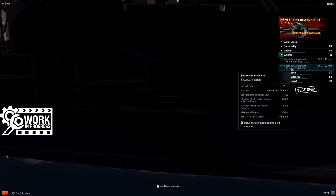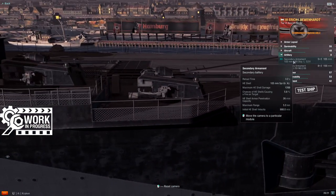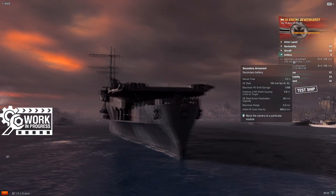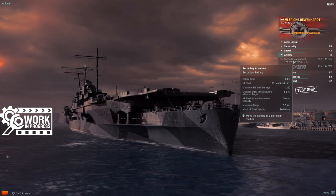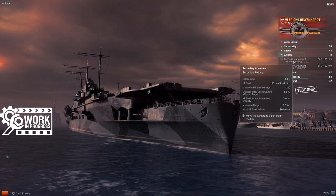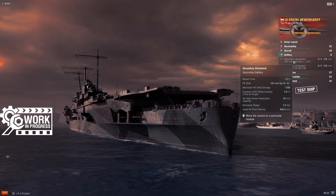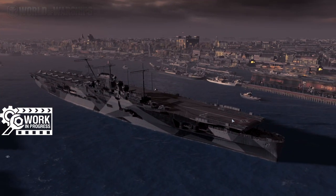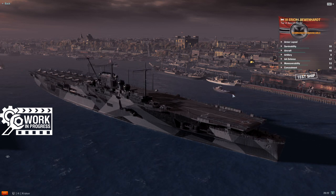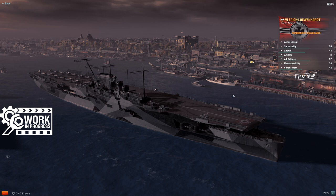The range on all of her secondaries — which includes the 105 millimeter mounts up on her deck, again just like all the other German carriers — is garbage. It's only 5 kilometers. You see 5.3 kilometers in the video because I have a flag on. But I did a check and if you go a full secondary build with Loenhart you can push these out to about 7.6 kilometers, which is actually kind of respectable. We don't know yet if these get the secondary accuracy buff that Graf Zeppelin gets.